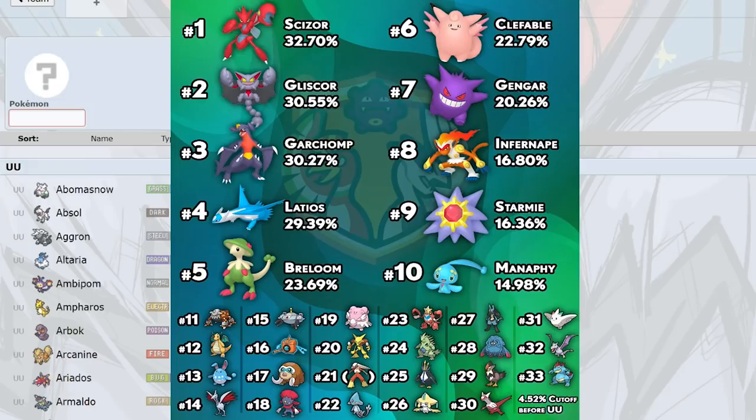Scizor shrugs off special Meteor, specs Surf, specs Thunderbolt, spec Psychics, and is able to Roost. The Swords Dance sets are pretty threatening too, even though they don't have Knock Off or Superpower anymore. The SD Quick Attack Brick Break sets and SD U-turn Bullet Punch sets are still pretty nice. Scizor provides so much utility — it's a great Steel type and doesn't care about Latios, which is currently being suspect tested.